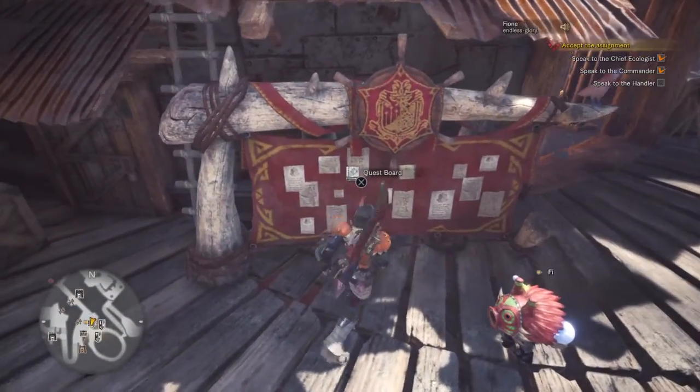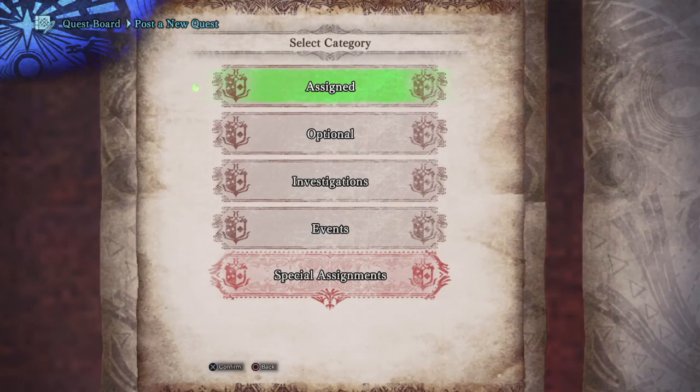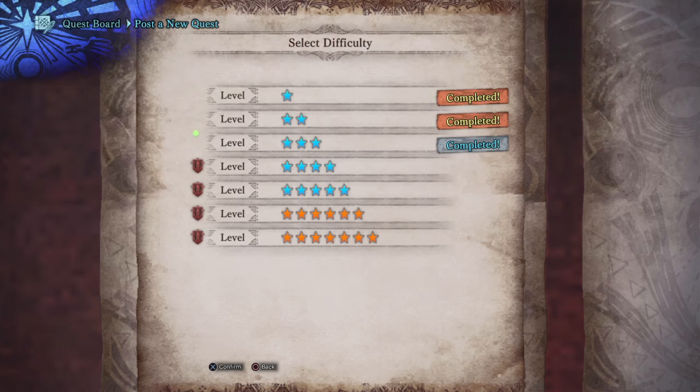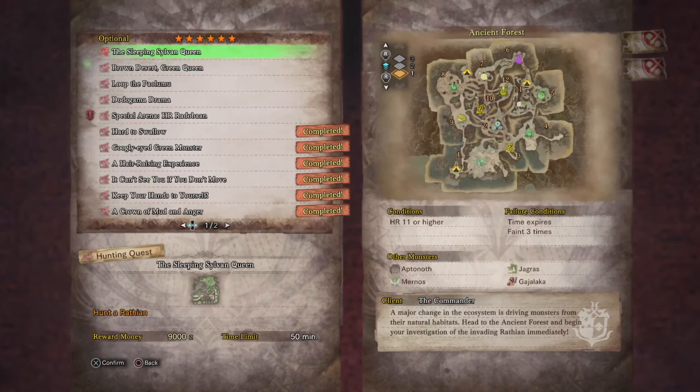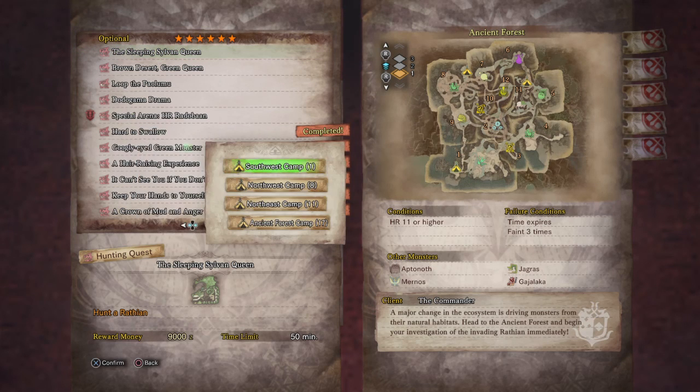Hello everyone! Welcome to Bargain Gaming, where we can play excellent games without busting our wallets. This is episode 87 of Monster Hunter World, and we are continuing to clean out all the level 6 missions. This time, let's hunt a Wrathion.